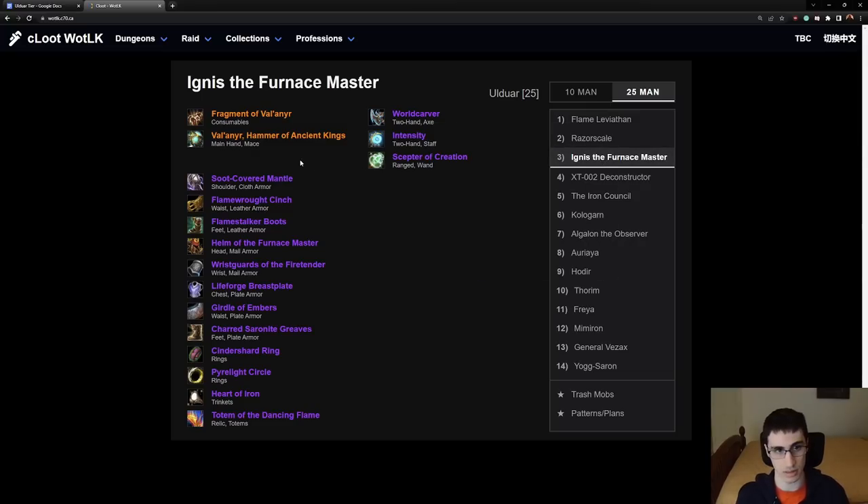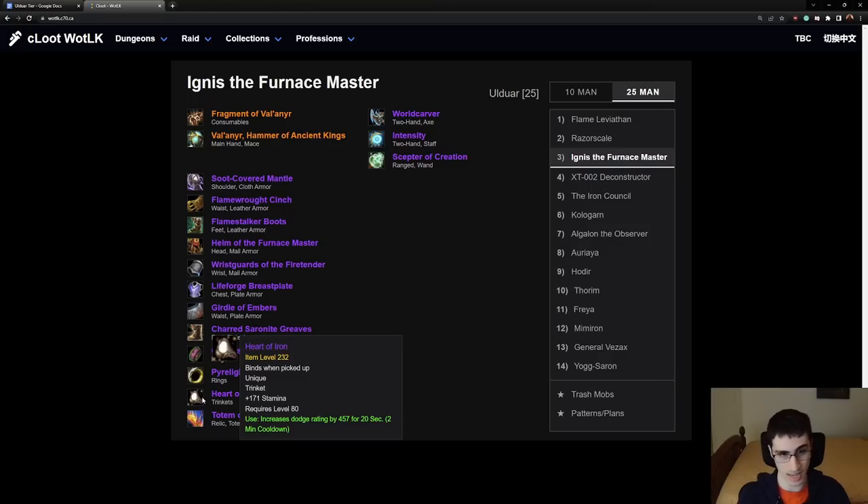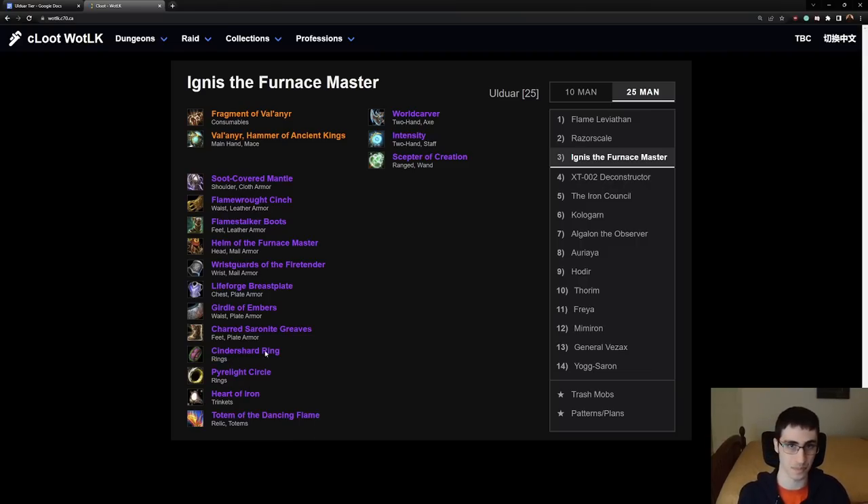On to Ignis the Furnace Master. There's not a whole lot of items here that are too good. I do want to shout out this Tank Trinket — give it to one of your tanks, it doesn't really matter which. When it comes to tanks in Ulduar, you need both of your main tanks to be very tanky. You're going to have to switch on several fights, and in a fight like Algalon you really need both tanks to be able to take big damage. I would recommend gearing up two main tanks and not stacking everything onto one.